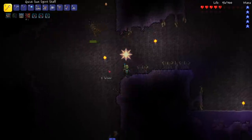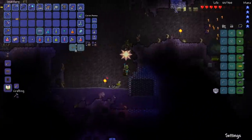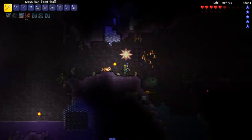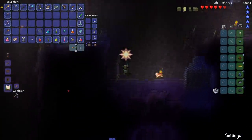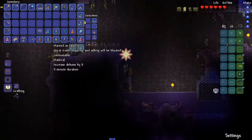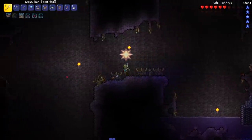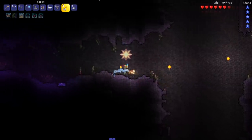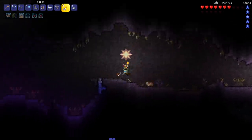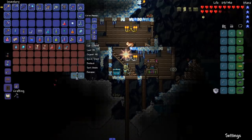I'm down here trying to craft a King Slime Crown, and then I think we're good to fight King Slime. I've got potions, an arena set up, and a grappling hook. It would be nice to have more health or a double jump, but I've fought King Slime with a lot less.